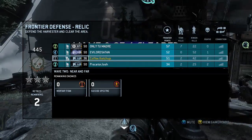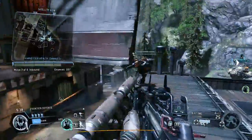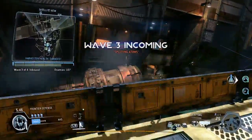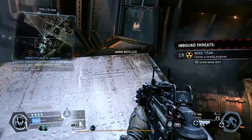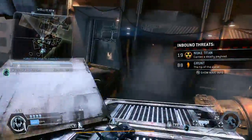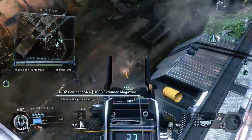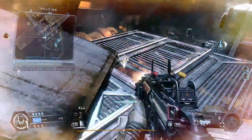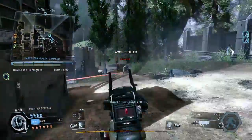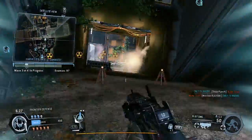We beat that wave pretty handily. Looks like I can place another turret — I'll put it on this rooftop over here. Wave three: 88 grunts and 19 nuke Titans — are you kidding me? That seems too hard, but whatever, give it a shot. That seems more like a round five than a round three. The trick is we've got to get rid of these nuke Titans before they get anywhere near the harvester.